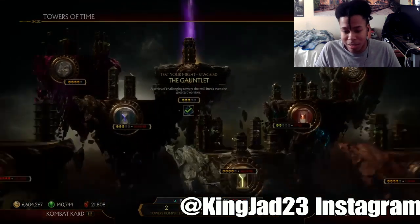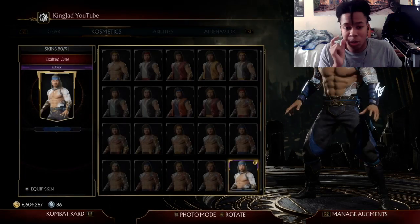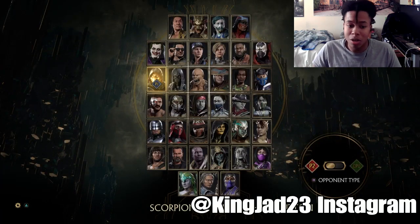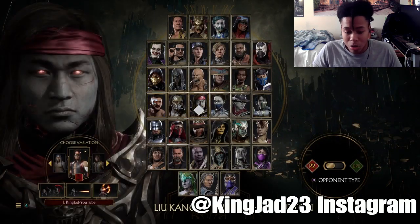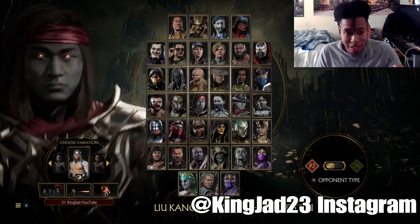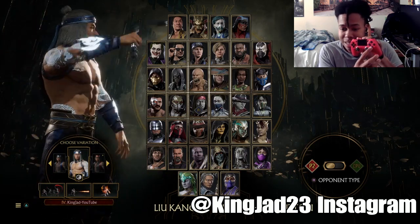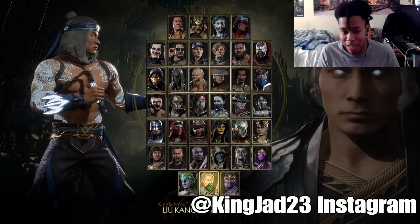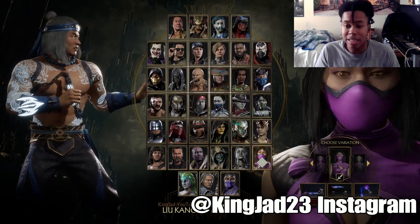After you beat the 30 stages, you want to go back to Collections and equip the Exalted One skin. After that, you can go to Local, Online, or Practice Mode. Make sure you're hovering over the Exalted One skin, and instead of pressing X, you need to press the Options button — the Start button. If you're on Xbox, don't click A, click Start.